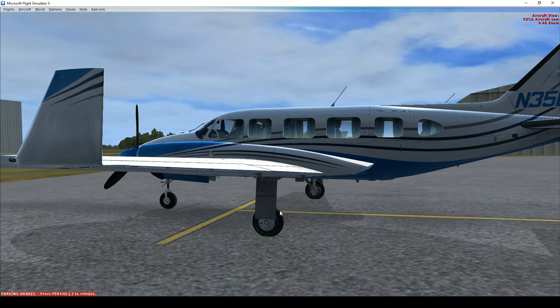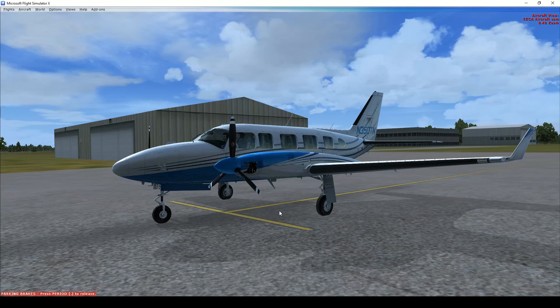I picked this one up off of Coronado's website — it is modeled by Labio and is distributed by Coronado. You can find it on a lot of different aviation sim store websites. It's a twin that cruises about 150 knots at cruising speed. It has a nice high service ceiling and it has oxygen so you can get up over the storms if you have to.